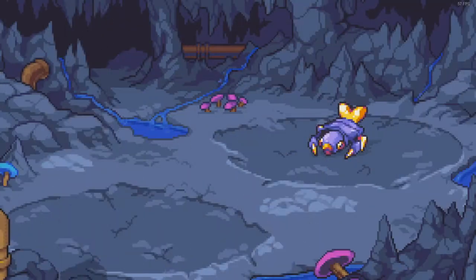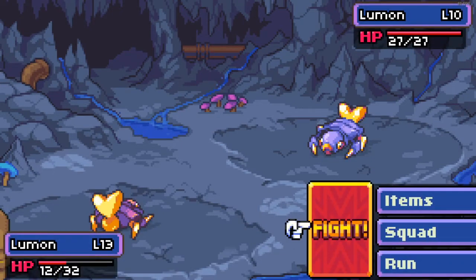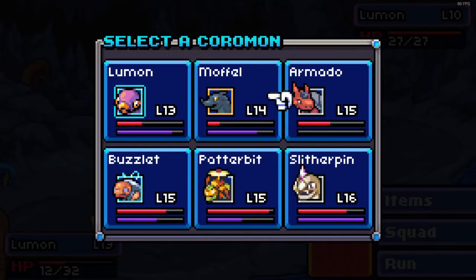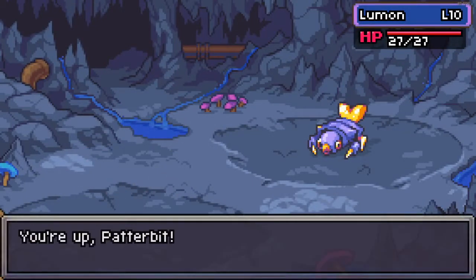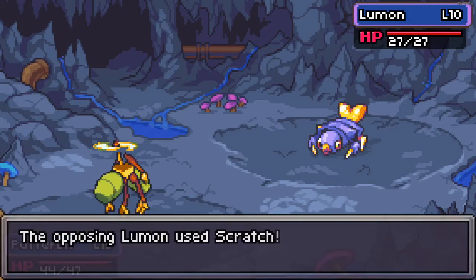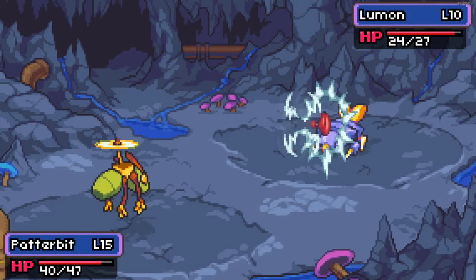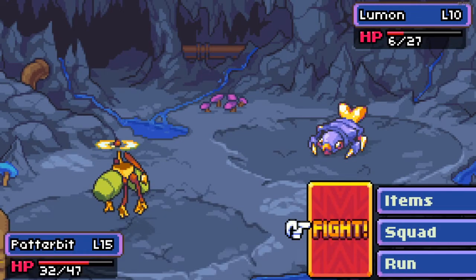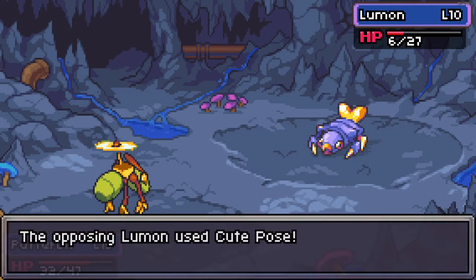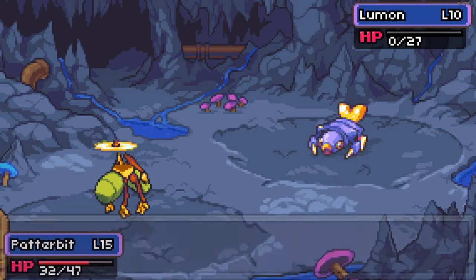Went one step too far and ended up costing me. Lumen against Lumen — I'm going to have to switch out. I'm going to take a risk and go with Patterbit. I think that might be a good one to go with instead. I was going to switch to Mawful because that sand thing is effective, but I was worried about knocking somebody out if I can keep from it. Mawful does a pretty good hit. He got shocked — now he has that shock status, which means every time he goes to attack there's a chance of getting shocked and stunned. That's very unfortunate.